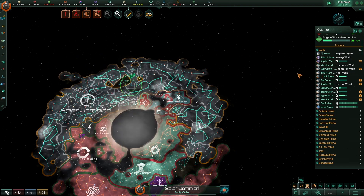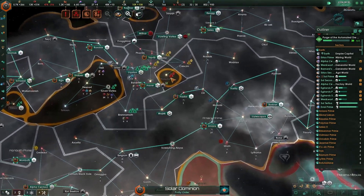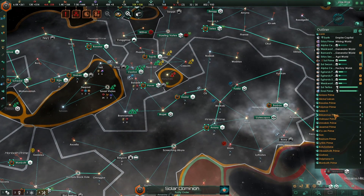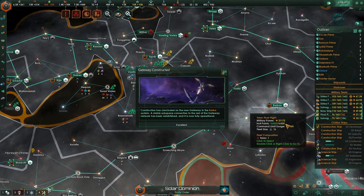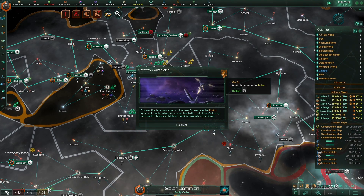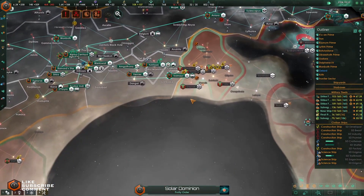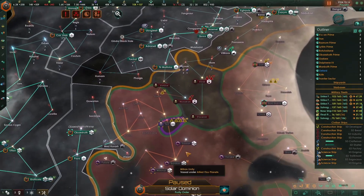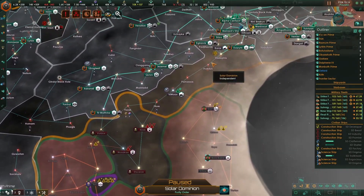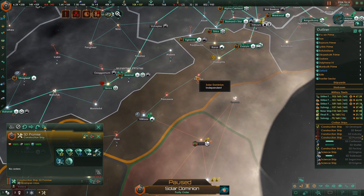System survey complete. Let's have a look down here — any more salvage? No. Gateway constructed. Brilliant. We keep this up. Let's have a look at G down here. We definitely need a gate. Hyper relays down here.